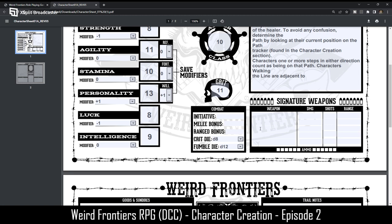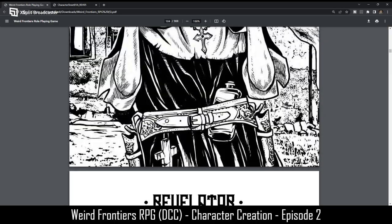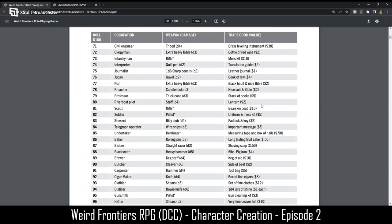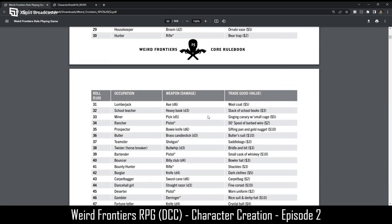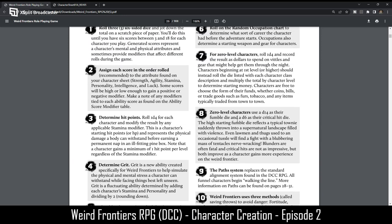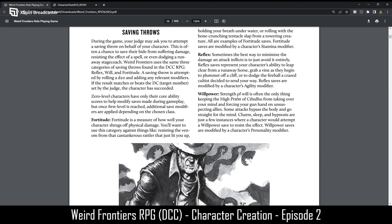The Revelator's signature weapons are typically firearms, clubs, or bladed weapons when forced to fight. Since he started as a Doctor, he starts with a surgical knife — a D3 — and a medical kit as a special item. I'd still have to roll for starting money. Looking through the PDF for the starting amount — it's not of huge importance anyway.